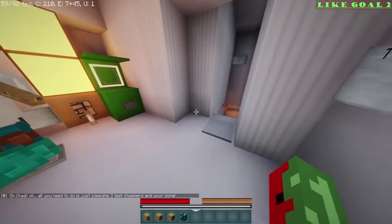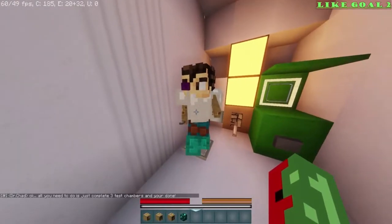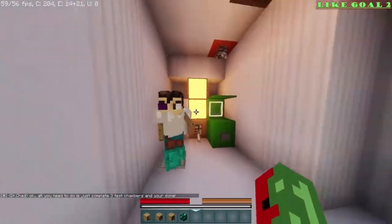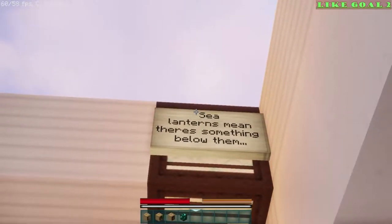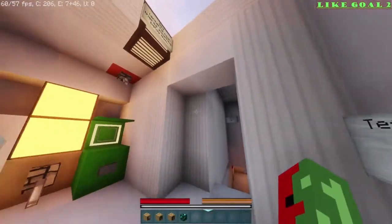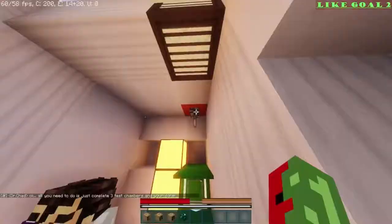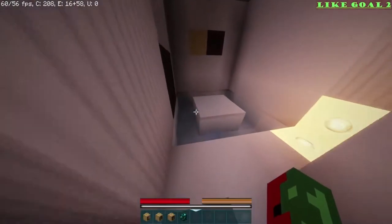Easter eggs — or not Easter eggs. Dr. Chad, all you need to do is complete three test chambers and you're done. See, lanterns mean there's something below them. So confused. Test chamber one — after about 20 minutes. There we go. Oh, Rubik's Cube. Fancy. Doors.